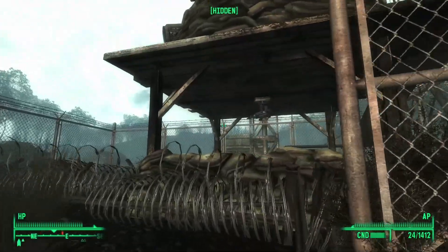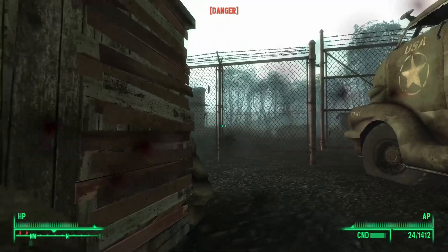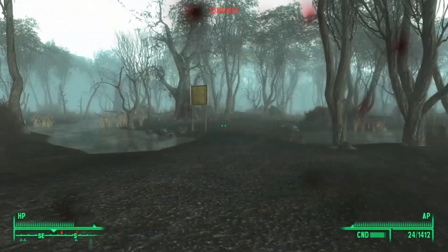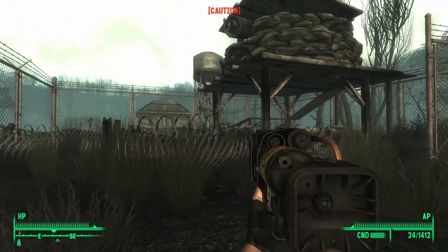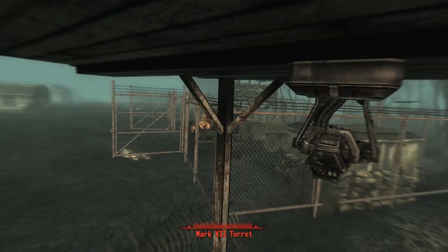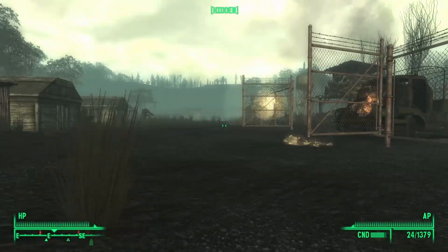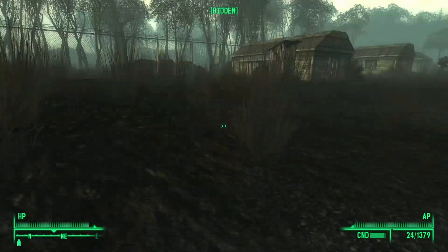There are turrets! Let me go on this side. Sentry bots — oh crap! They're shooting the ghouls right now. They're shooting at me too. I think I'm safe on this side because this turret got taken out somehow, but there's one shooting over here. Goodbye turret. There's a glowing ghoul right here — maybe I should close this gate. They're coming in. That sentry bot saved me a little time there.